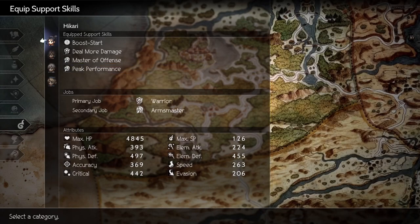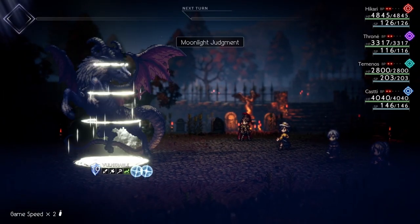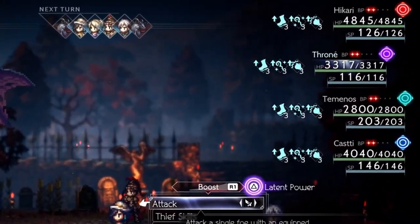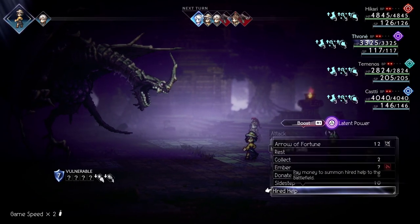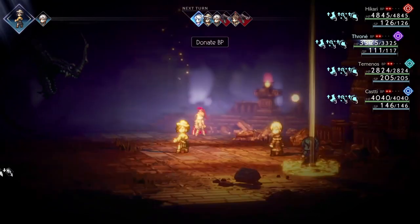If you're missing any rusty weapons, I'll have my guide in the description. Let's go over teammate synergy. I'm using Throne with the Merchant sub job. Throne's passive allows us to start battle with an attack buff during night. She's using the Merchant so she could donate BP to another ally so this build can come to life.